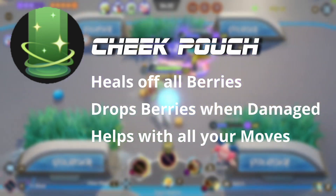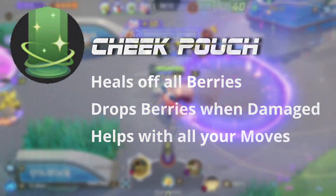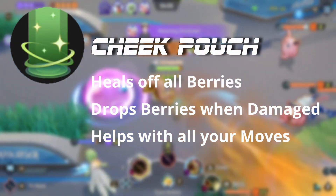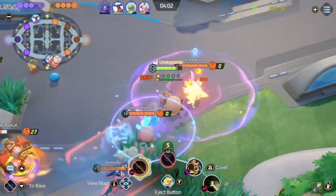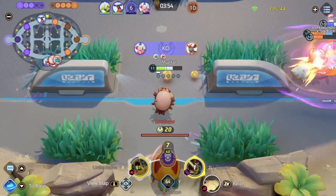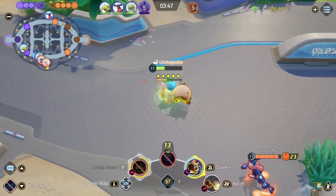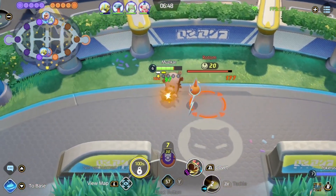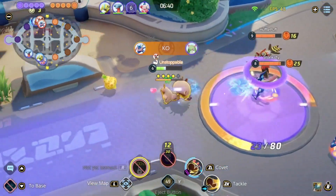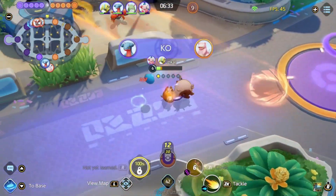Starting with Greedent's ability, Cheek Pouch: whenever you eat a berry, no matter what kind, you get HP back and it stores a berry in your tail — those are the little pips at the bottom of the health bar. The berry mechanic works with your abilities, reducing cooldowns and increasing damage. The main goal of Greedent is to keep grabbing berries and use them to your advantage. You also drop berries whenever you're hit, so against ranged attackers you can pick those up and it's not as punishing.